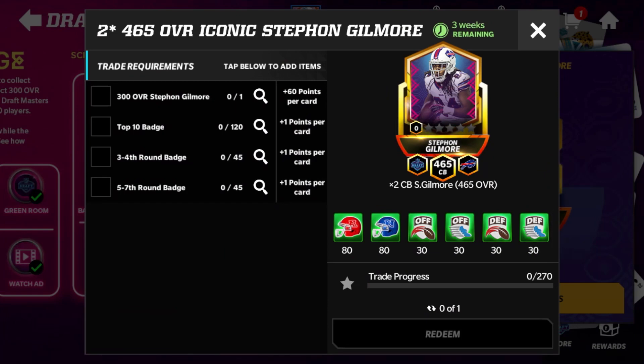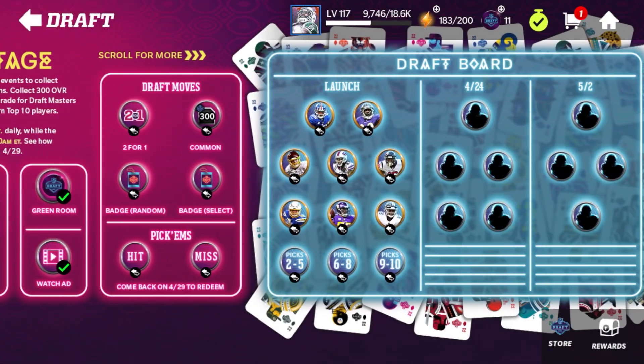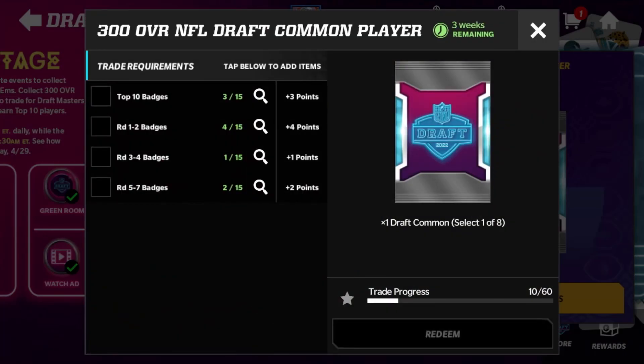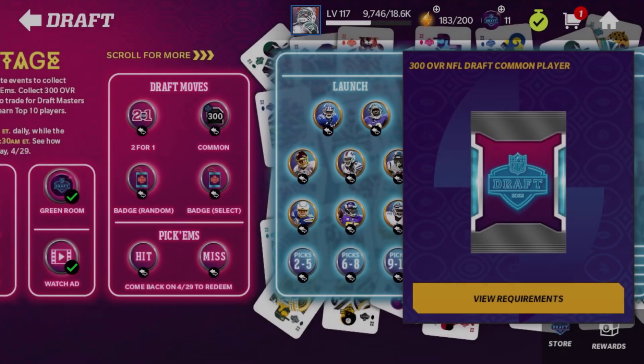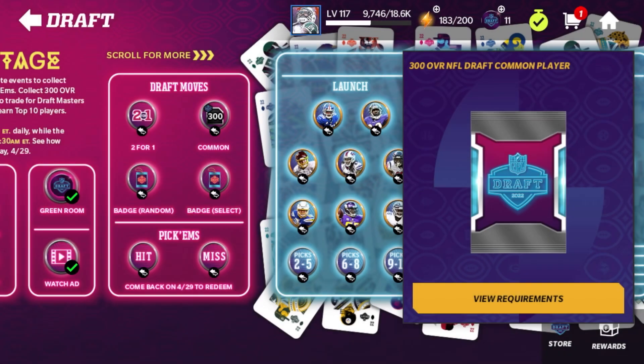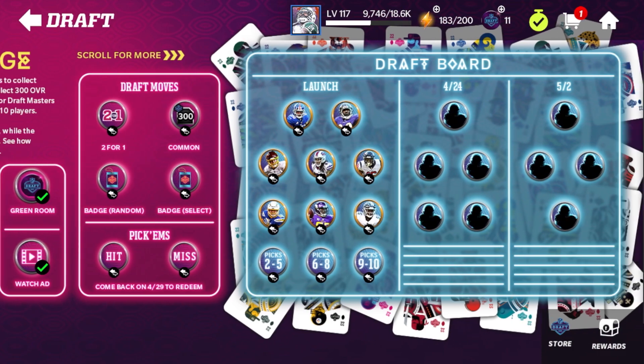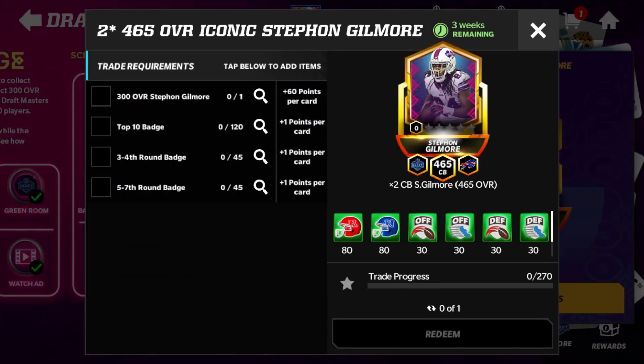To get a 300 overall you're going to need certain badges - you're going to need 15 of each badge to get a 300 overall. This whole promo is really about the badges. Unlike past promos that just had tokens, this one has compensatory tokens but also four different types of badges, so making sure you have the right badges is very important.